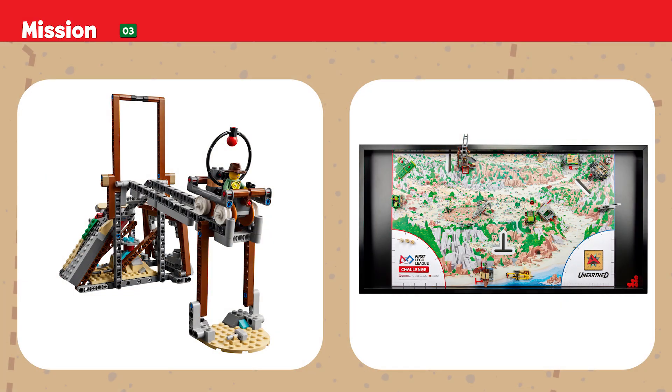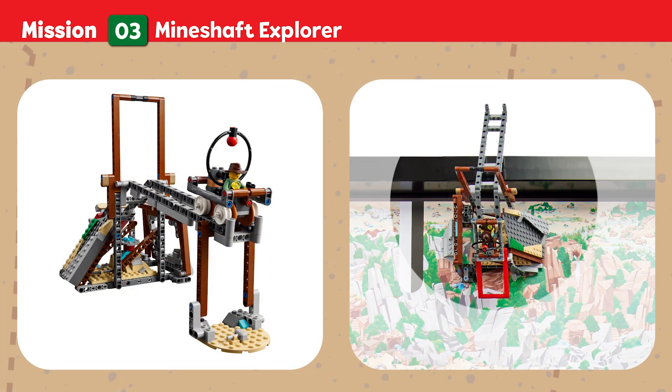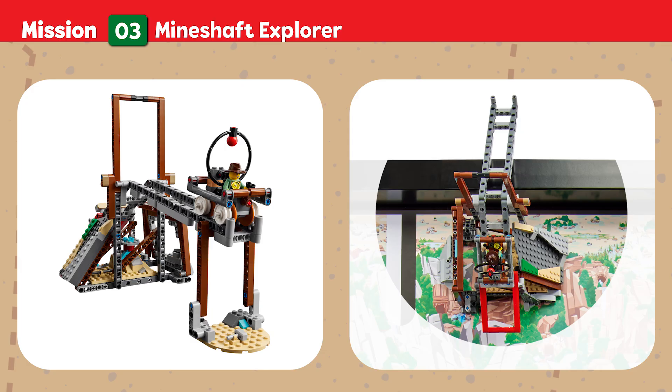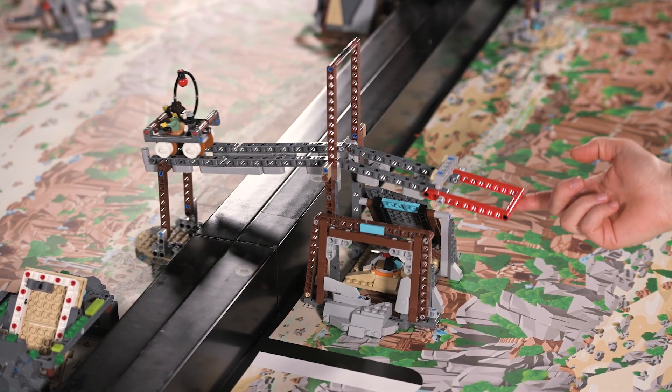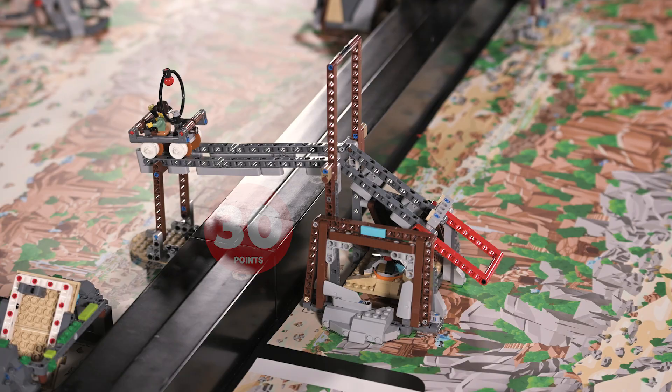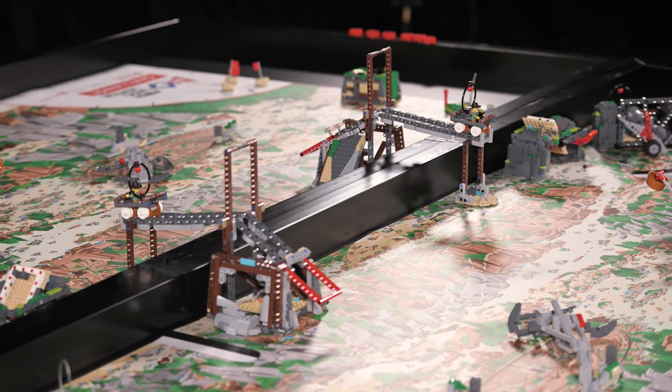Mission Three: Mineshaft Explorer. Ayana the Archaeologist is on a mission to discover every secret of the dig site and share what she finds with her team. Points are scored if your team's minecart is on the opposing team's field. Bonus points are awarded if the opposing team's minecart is on your team's field.